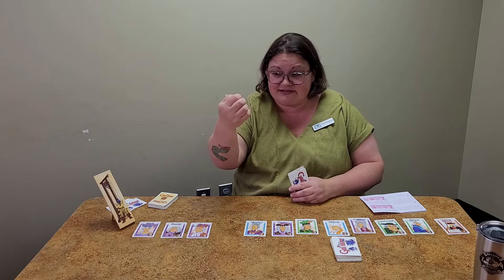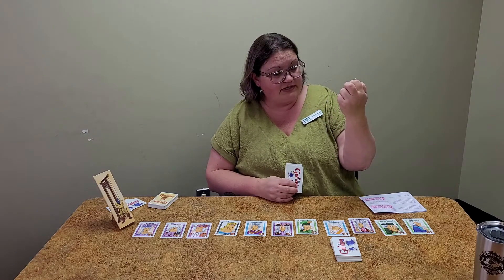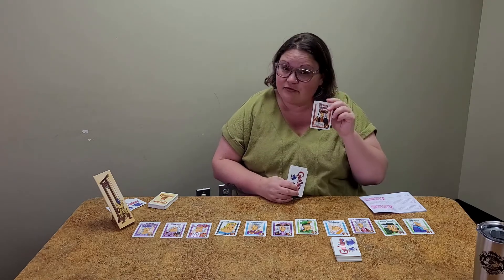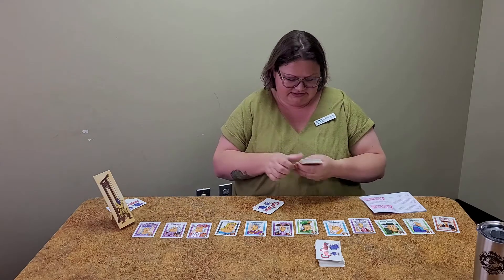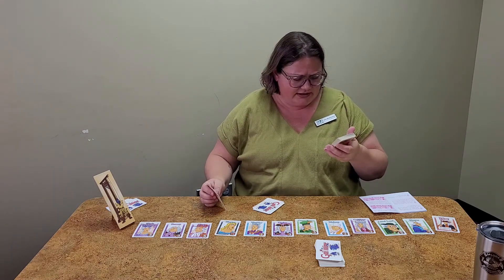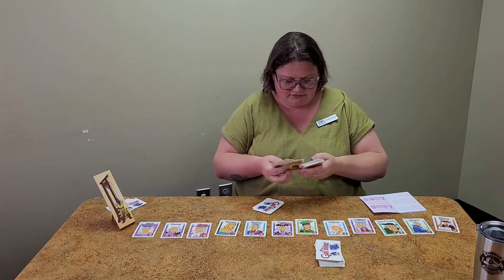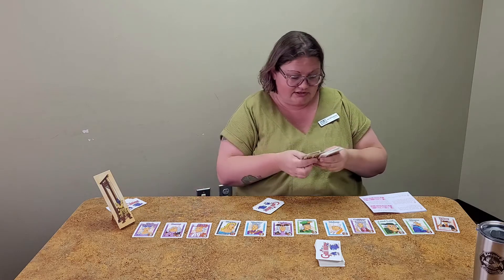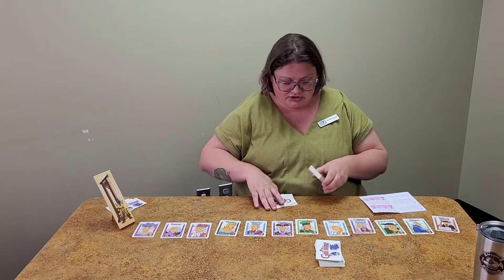Some cards are worth negative points — you don't want to get those. Then there are some like the palace guard: each palace guard is worth points equal to the number of palace guards in your score pile. So if you have one, it's worth one; if you have two, they're worth two each for a total of four; if you have three, they're worth three each for a total of nine, and so on. If a noble card has writing on it, make sure to read it. For example, one says 'choose an action card from your hand and discard it after you collect this noble' — still not great because you get negative one point. Another says 'collect an additional noble from the front of the line after you collect this noble,' so pay attention to what's behind it. Make sure you read any writing before you collect a noble or use an action card to change the order.